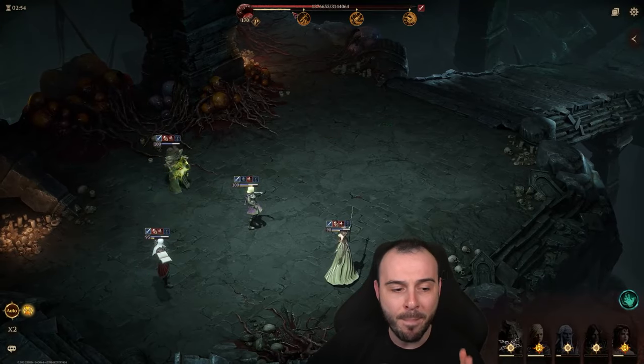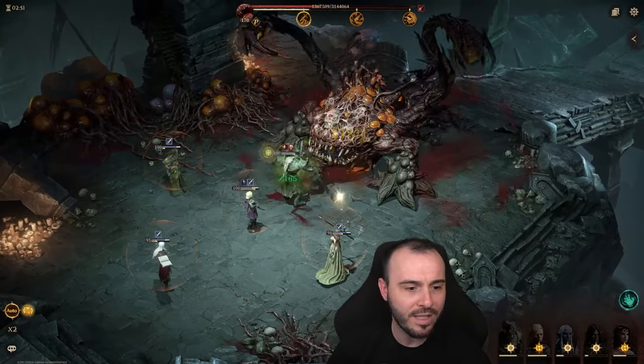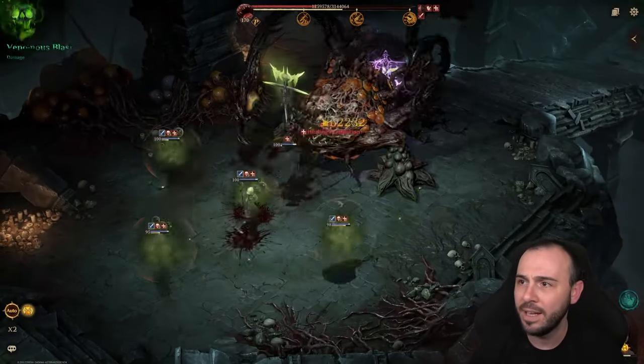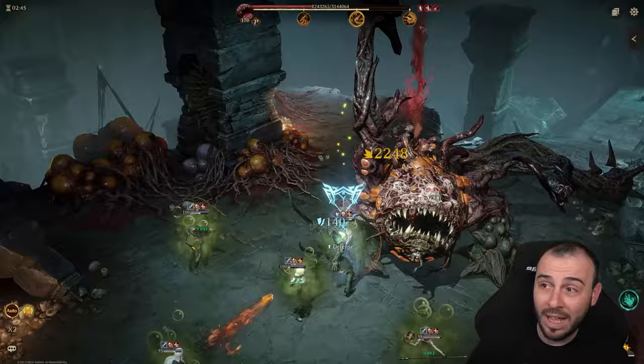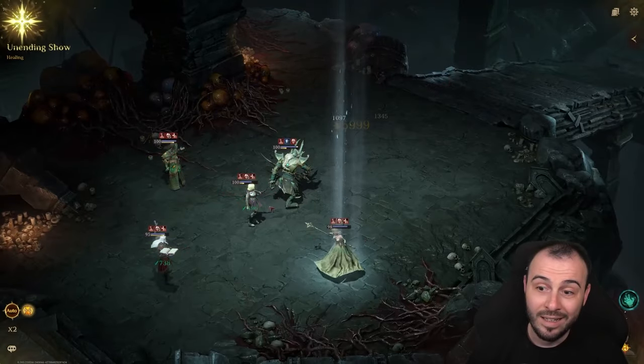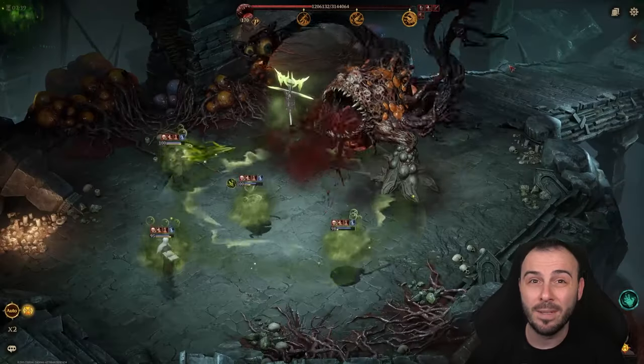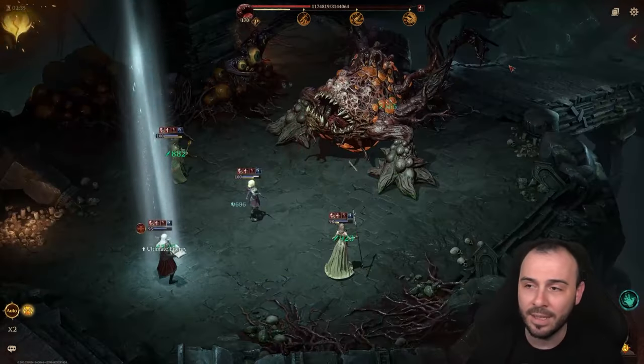You can see how impactful the shield is on my team. We do have that heal reduction popping off — it's very important to have it on. That's why Sigrid is the best, because she does heal reduction with the battle skill and ultimate skill at the same time.